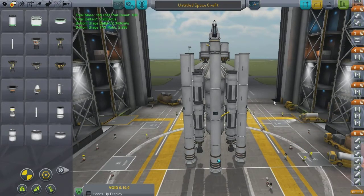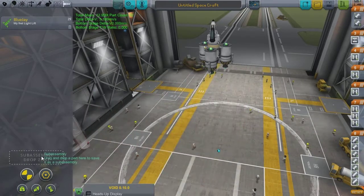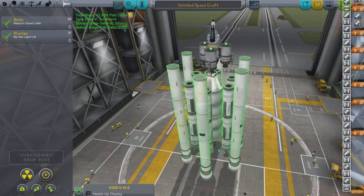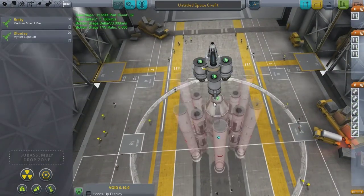This is the lifter I'm using underneath it. And in fact, I am so impressed with this lifter that we're going to turn it into a sub-assembly. Because after all, no one wants to build the same lifter time and time again, especially when it's just a standard pattern like this — big main thrusting engines down the middle, the 1.25-meter liquid fuels around the outside, and then boosters on the outside of that. All asparagus together. It's simple but it's time consuming. Anyway, we're going to name this one Betty.